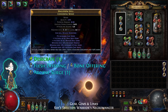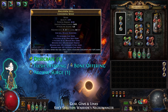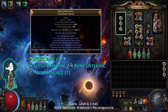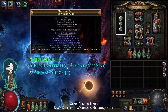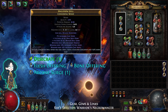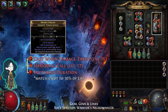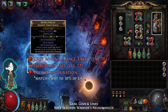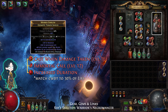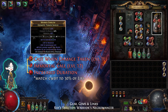For your main weapon, the important mods are plus 1 to minions and plus 1 to spells. You will also need an open suffix to craft trigger. The gems are Desecrate, Flesh Offering, and level 1 Arcane Surge. You can swap to Bone Offering for extra block chance. For your offhand, you can use a shield with recover life when you block, or a second wand for more DPS. The gems are Cast When Damage Taken, Immortal Call, and Increased Duration.